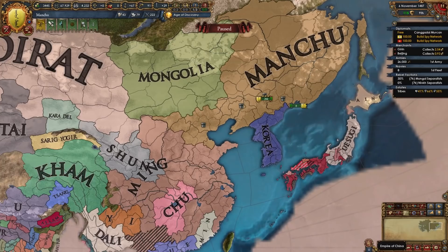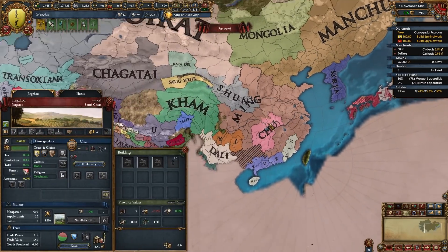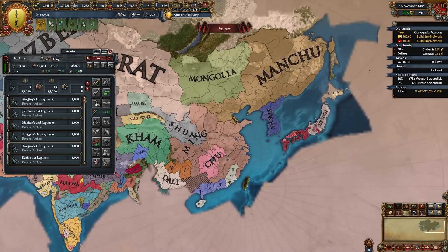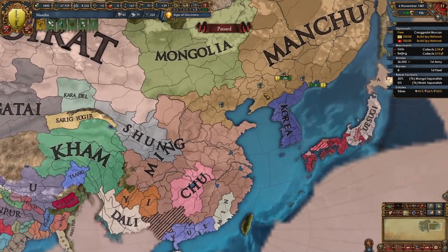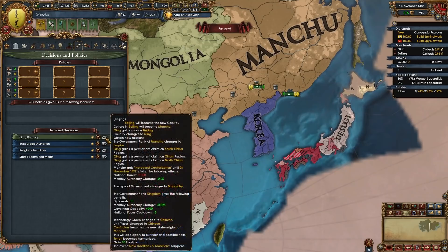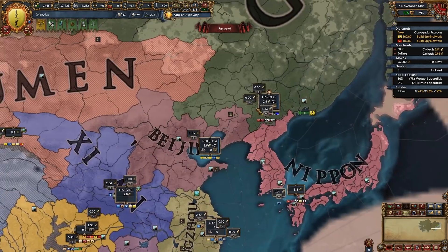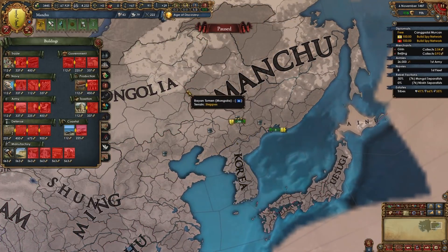Later you'll also be fighting Japan, continuing to expand in all the regions you've been expanding. It's a pretty standard horde game until you form Qing, but after that it can still be a pretty blobby game even after you form Qing. They have awesome national ideas and awesome missions and you will have lots of fun — Qing is one of my favorite nations in the game. After this point you will continue to build buildings — however irrelevant they may be for hordes, they will be very relevant as Qing.